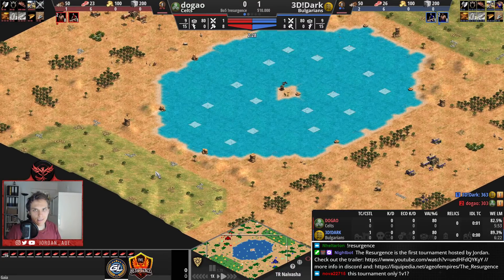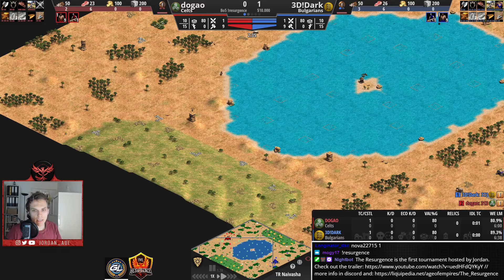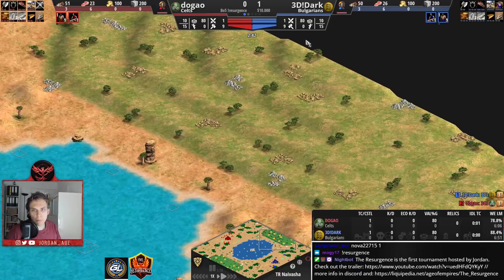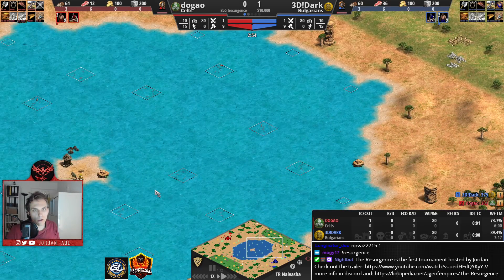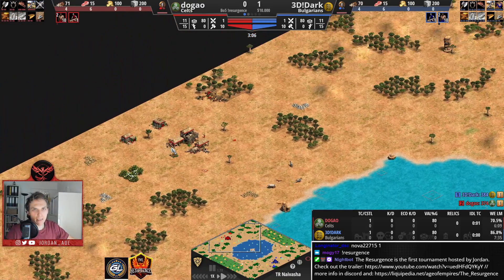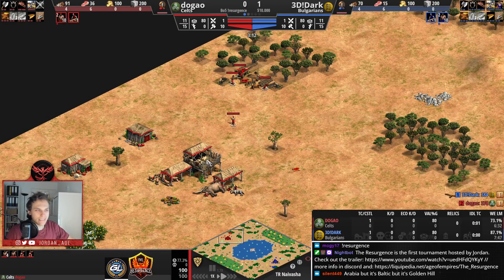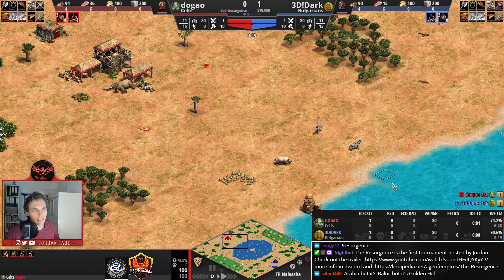Dugao was successful in laming two sheep. Both scouts are now finding each other. Dugao doesn't want to take any risk here — he is going for the hill. He wants to be safe. I think that is the right choice. Dugao is one of the smarter players — he wants to use his scouting information to adapt his gameplay.